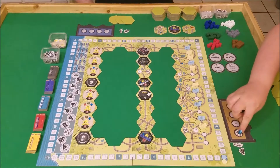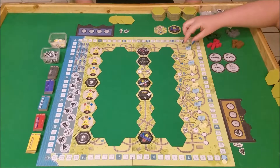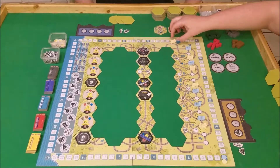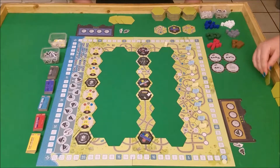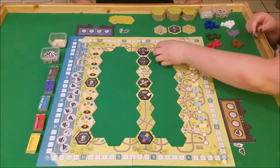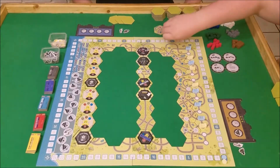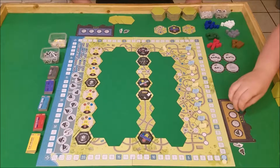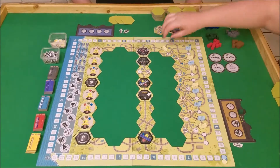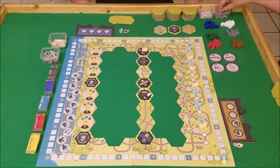I'm going to spend a coal and move this train — I'm yellow — and I'm going to move right here. It ends, so I need to add a new tile. I'm going to add this tile right here, which is what I was hoping for. So I'm going to grab this green cube right here with my first coal. I'm going to spend my second coal to slide the rest of the way along to the coal yard, where I get to get two new coal.